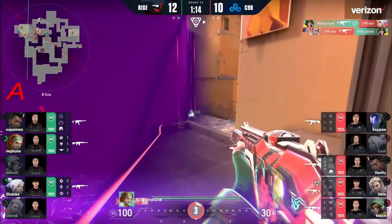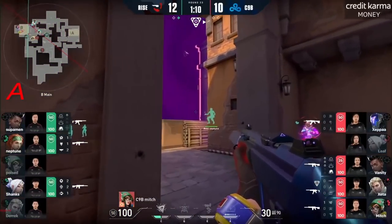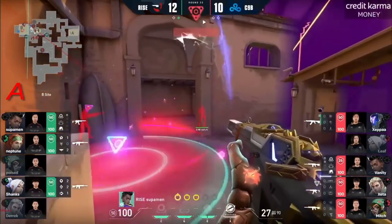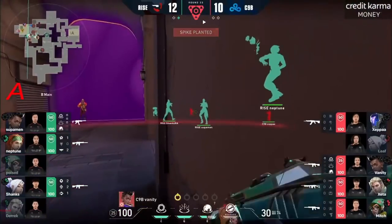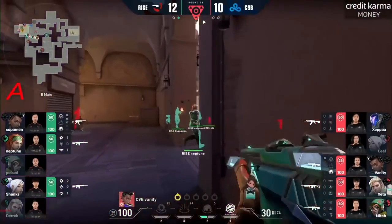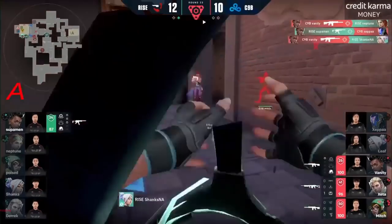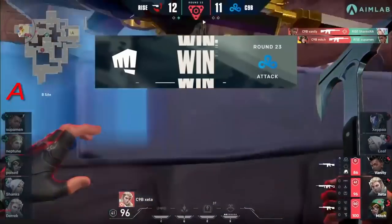Poise gets one. Zeta trades that fight back out. Possibly last round here with four members of Cloud9 up to stave that off and keep themselves in the upper bracket for this series. Well, at least the spike gets planted — 45 seconds now on the clock. Once it's down, Superman looking to get a little bit of damage done. They have the cross on Neptune, as Superman drops one. C9 comes up big — 12 to 11.